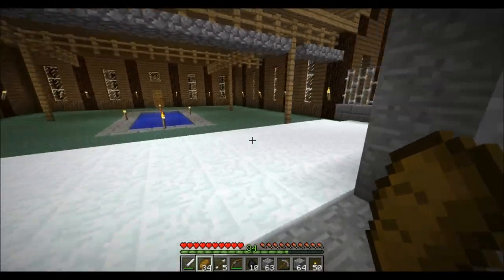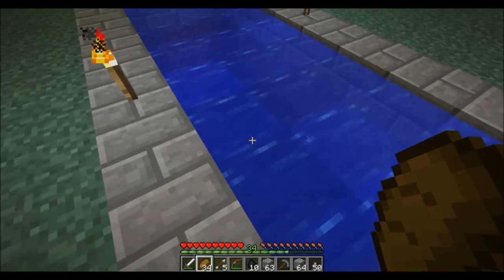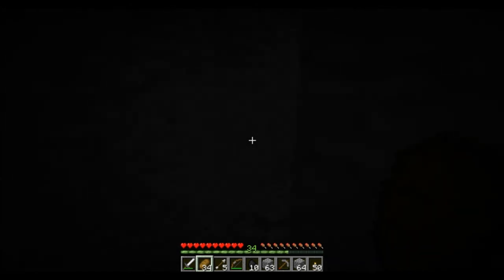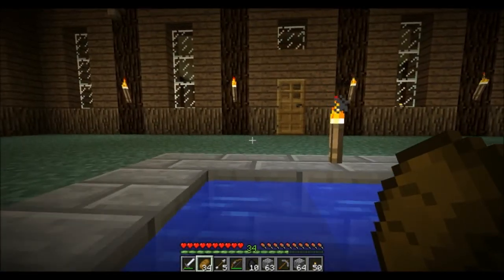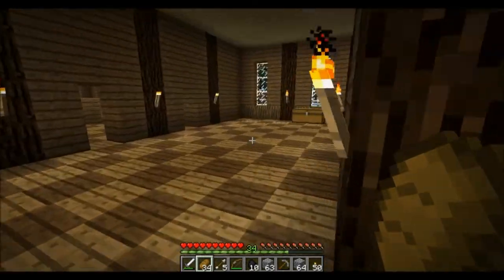I didn't really furnish this area either. It's sort of like a garden, veranda, or whatever area. There's also a secret over here though — a very dark chamber, which nothing should spawn in because these have half-stone slabs. This is a secret area. I intended to put more secret areas, but that would involve mostly the crypt and maybe the attic. We'll get there in a few.